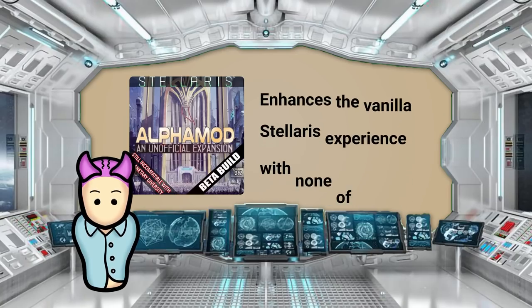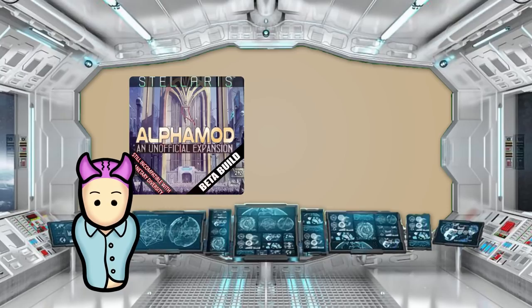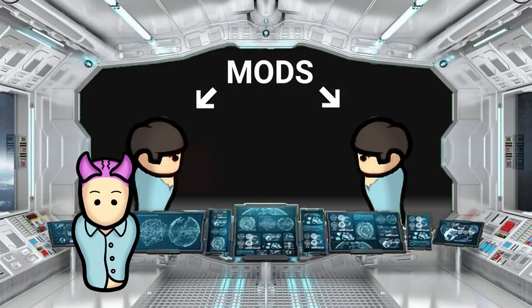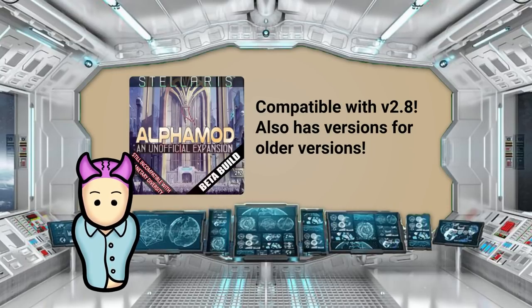If you want a mod that enhances the vanilla experience while not diverging from the Stellaris universe — unlike some mods which add Star Trek and Star Wars content — this mod should be a priority to install. Note that the mod is still in Alpha, so quite a few features haven't been implemented yet. Still, it's definitely worth a try since all the mechanics are integrated in one mod and you won't have to worry about conflicts between mods. Alpha Mod 2.7 is compatible with version 2.8 of the game, and the creator offers compatible versions for earlier releases.